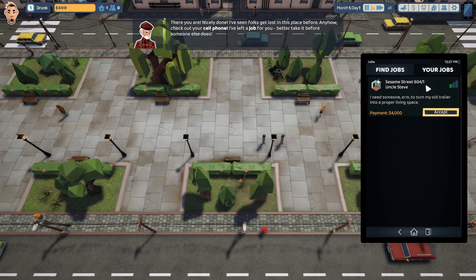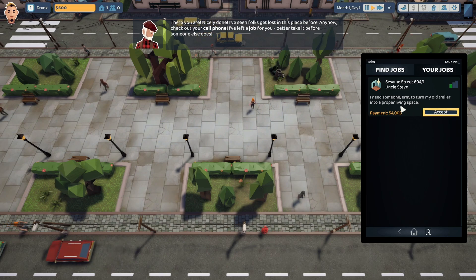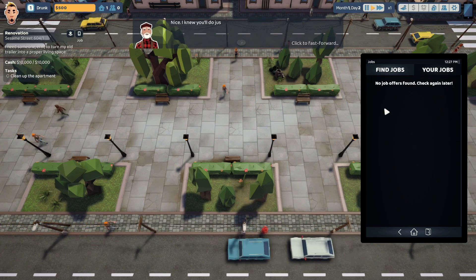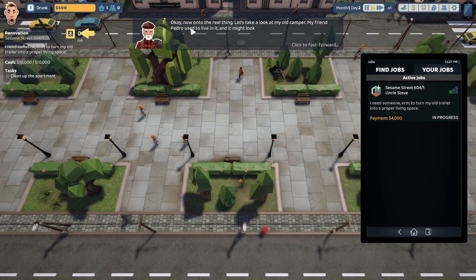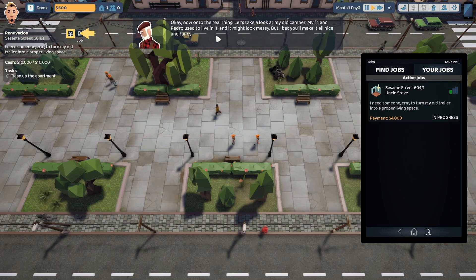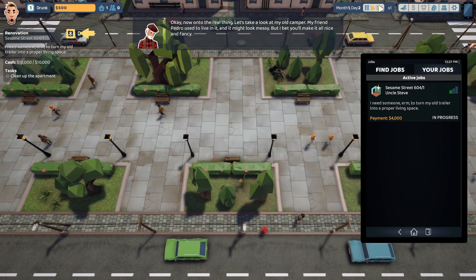Sesame Street 6041, Uncle Steve. He needs someone to turn his old trailer into a proper living space. Let's go ahead and accept it. The payment's $4,000. We don't have any more job offers, but we do have that active job. Now onto the real thing.